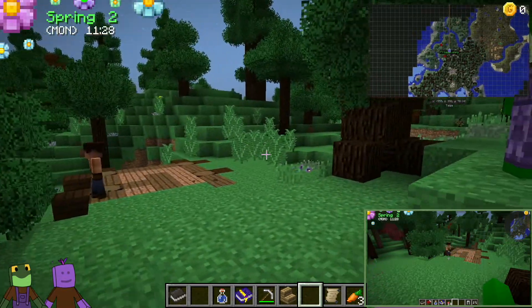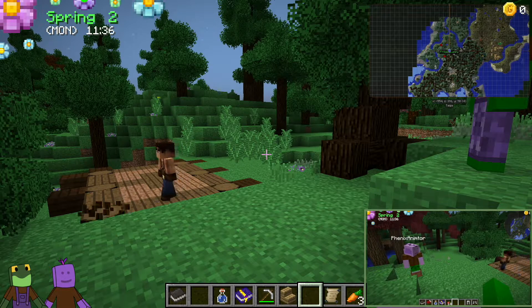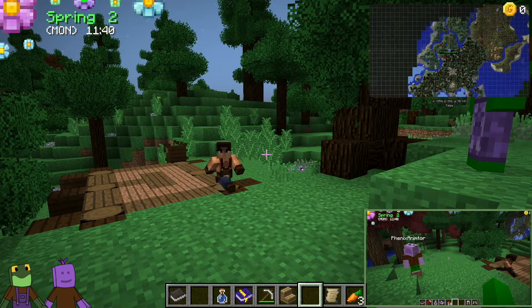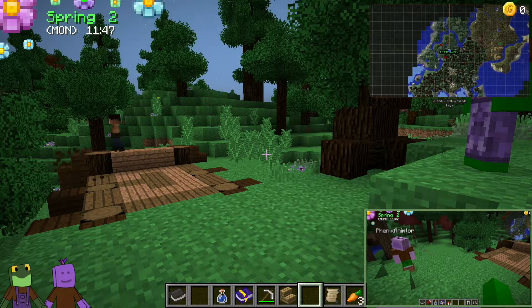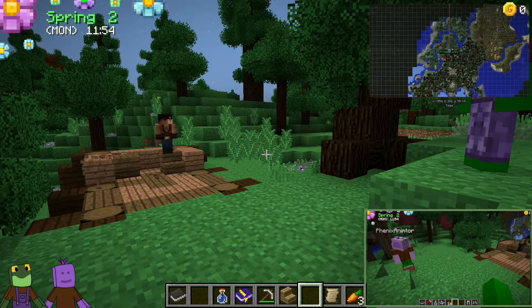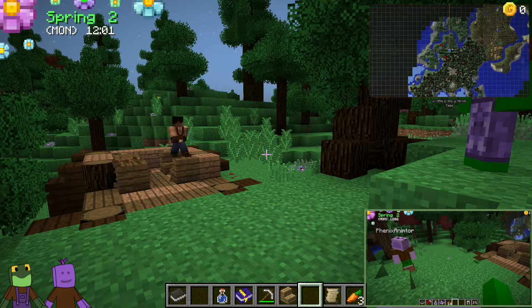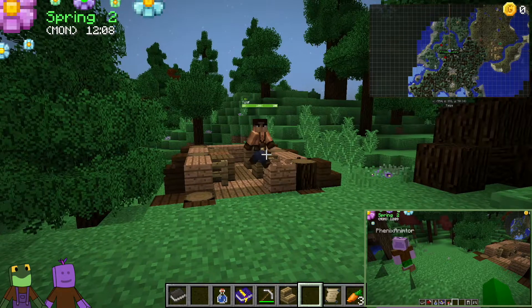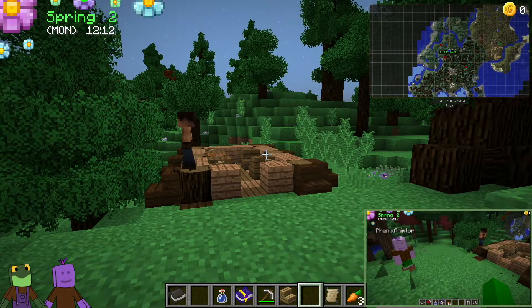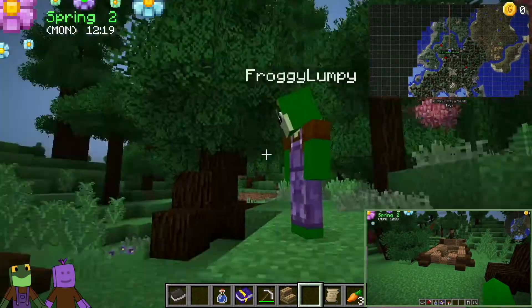I wanted to show one more thing — I grabbed the carpenter blueprint, which is the first one you end up getting. Bloop, there's the carpenter — that's the first thing you do. Sneak-click to confirm. There we go, now he's building it. He actually will build the building right here. He builds an entire little village of different buildings, because there are different buildings he will build, and he is available at certain times of the day.